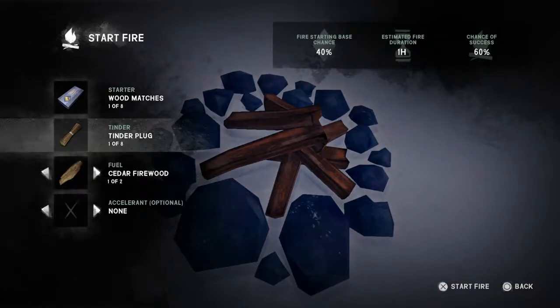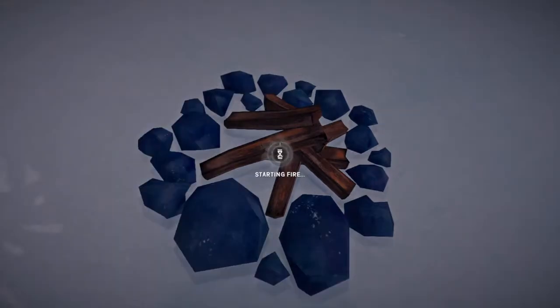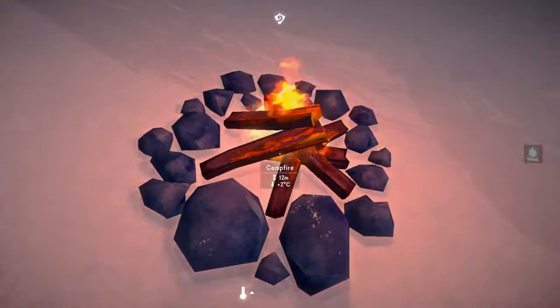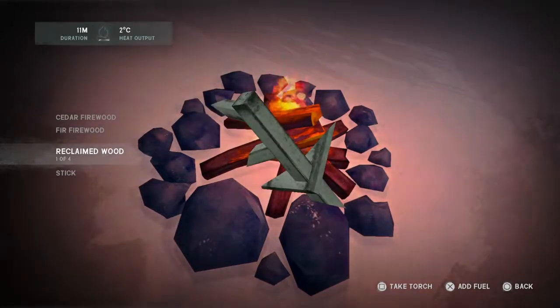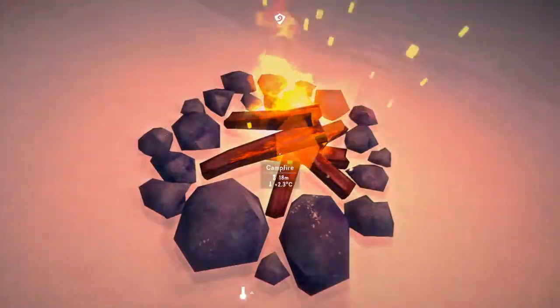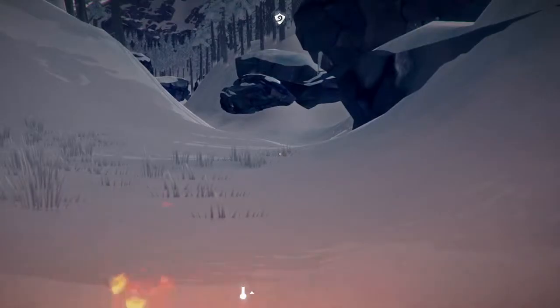Our best chance is going to be with the book, so let's press X to start the fire. There we go — excellent. That's giving us 12 minutes of fire at 2 degrees. If I press X to go back to our menu, I can put in a stick for some more fuel. And there we go — we've got 18 minutes now and the temperature is going up. So that's how you make the fires.